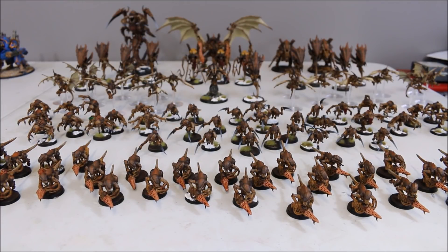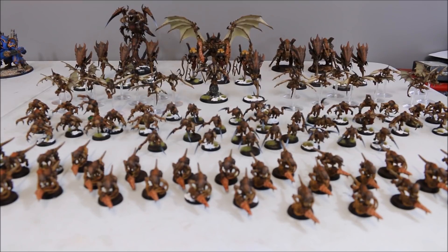Next up we have the Tyranids at 2,000 points, coming in two detachments — a battalion and a spearhead. Starting with the spearhead: we have a Hive Tyrant with wings — he has two sets of Death Spitters with Slimer Maggots, is the warlord with Instinctive Killer, chose the Chaos Spawn trait, has Adaptive Camouflage as his relic, and Catalyst and Dominion as his psychic powers. Joining him in the spearhead are a Trigon Prime and two Carnifexes. The Carnifexes each have four Death Spitters with Slimer Maggots, Enhanced Senses, and Spore Cysts.